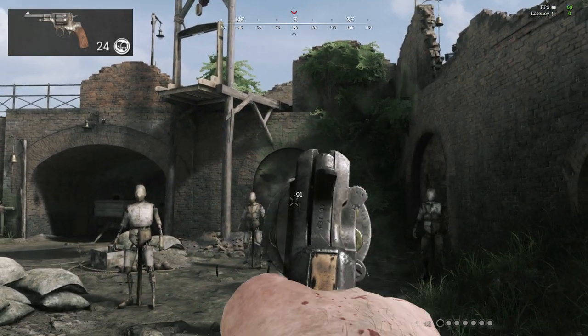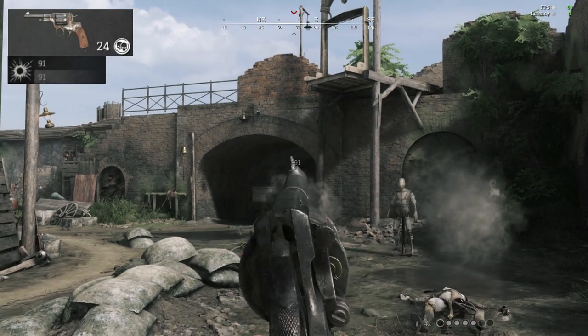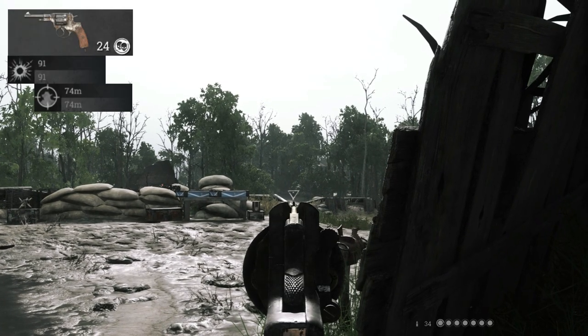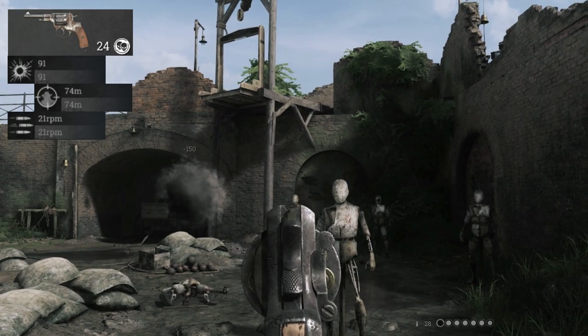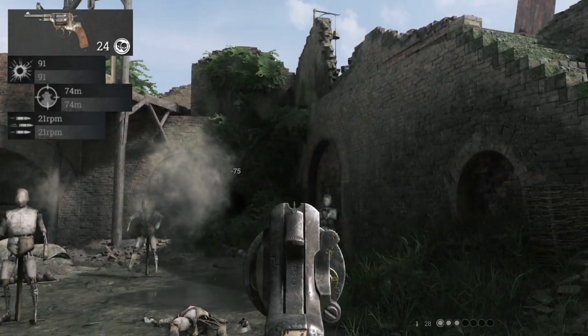Costing only 24 hunt dollars, you get a revolver that does 91 damage. It'll be a two-shot to the chest at close distance, but if you're going for headshots, you have up to 74 meters to secure your one-shot kills. You could pump out 21 rounds per minute, which is pretty low for a pistol — that's because the cycle time is a bit higher than normal, clocking in at a whole second and a half.